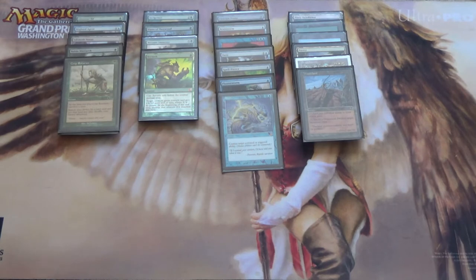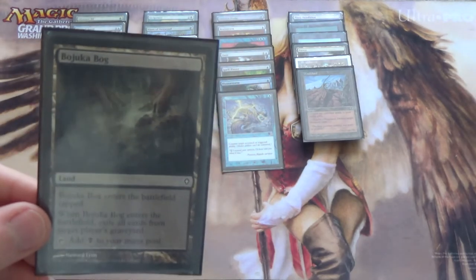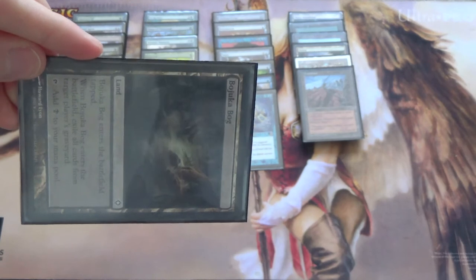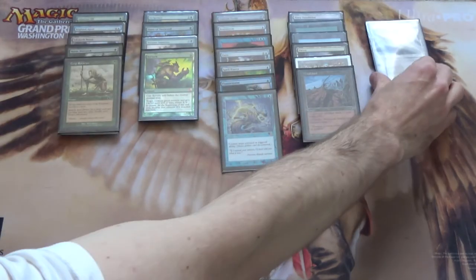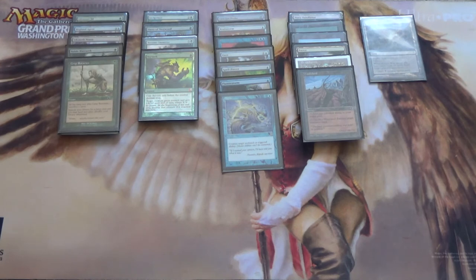For the sideboard, most of these are one-ofs because we have such card draw through Gitaxian Probe and Brainstorm, and we have Crop Rotation to tutor for them. We have a one-of Bojuka Bog — comes in tapped and makes black mana, which is a downside, but it exiles their graveyard. This is something we bring in against graveyard decks like Dredge.